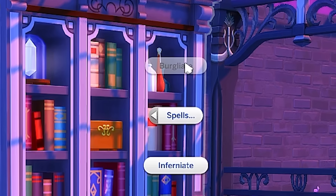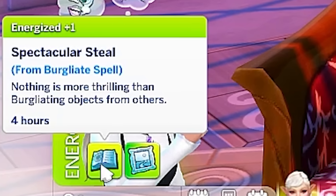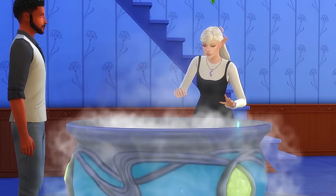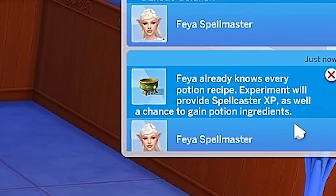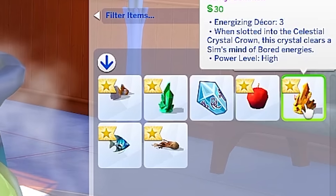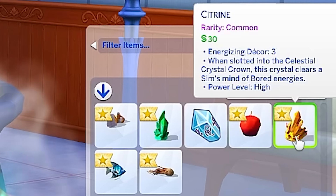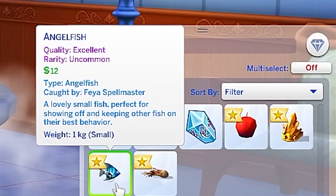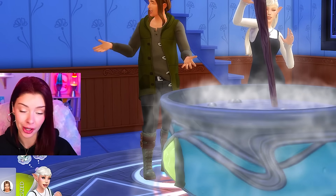I'm just gonna take another one of these, but the catch is we have a four-hour cooldown before I can use the bergliate spell again. Maybe in the meantime I should play it cool and pretend I'm actually here studying. While experimenting with the cauldron, I learned that because I already know every spell, the experimenting action will just gain us a bunch of magical supplies we could use later to sell. We got some sick crystals like citrine and emerald and even a couple fish from the cauldron — I think they're still alive.